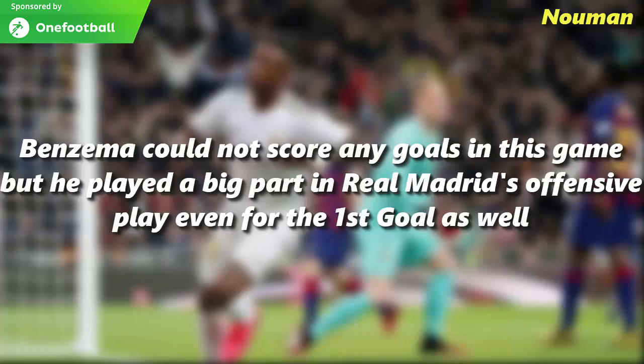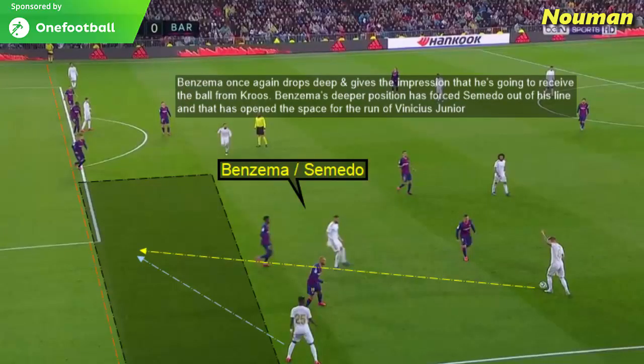Benzema could not score any goals in this game but he still played a big part in Real Madrid's offensive play, even for the first goal. Benzema once again drops deep, giving the impression he is going to receive the ball from Toni Kroos. Benzema's deeper position forces Nelson Semedo out of his defensive line, opening the space for the run of Vinicius Junior.